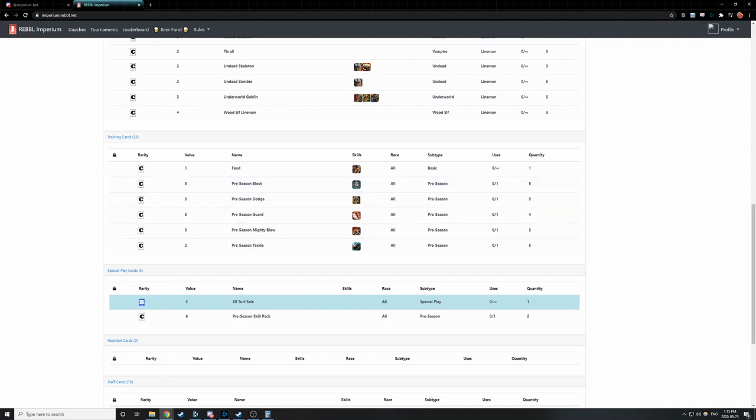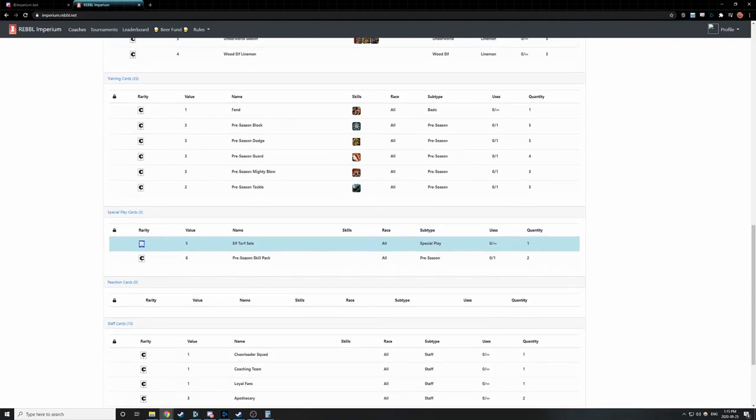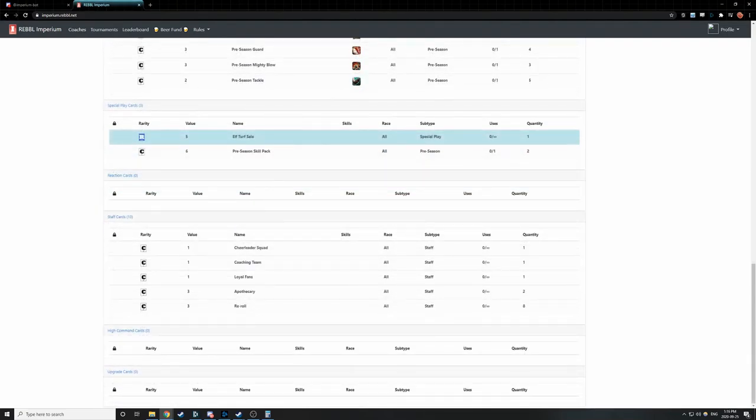We also have a special play card — the preseason skill pack — given to us as a preseason card. If I scroll down, we also have staff cards in our starter pack, including things like the cheerleader squad, apothecaries, and rerolls. So even though you haven't opened any packs yet, you can still include up to eight rerolls in your deck if you so desire. Be aware that your cards, when committed to a tournament, are unavailable for use in other tournaments, because you can do more than one at once. So you may not wish to use all eight rerolls in your first deck.